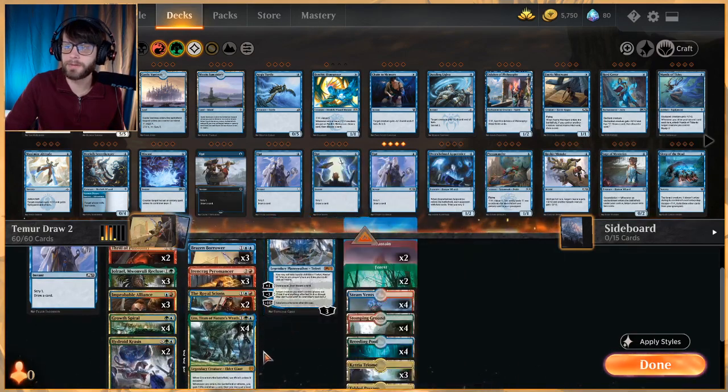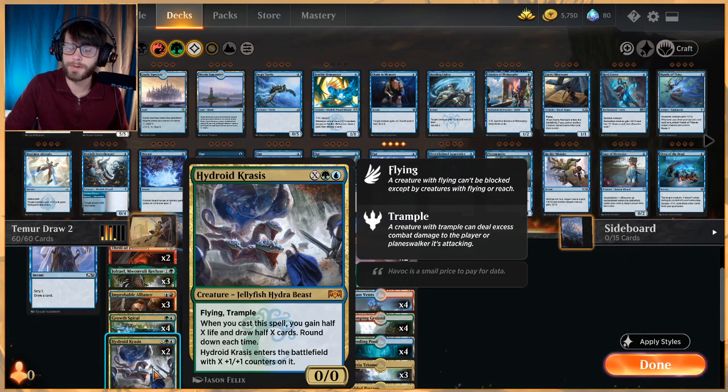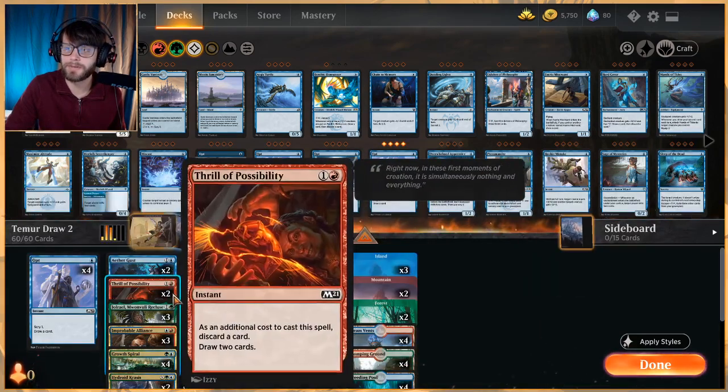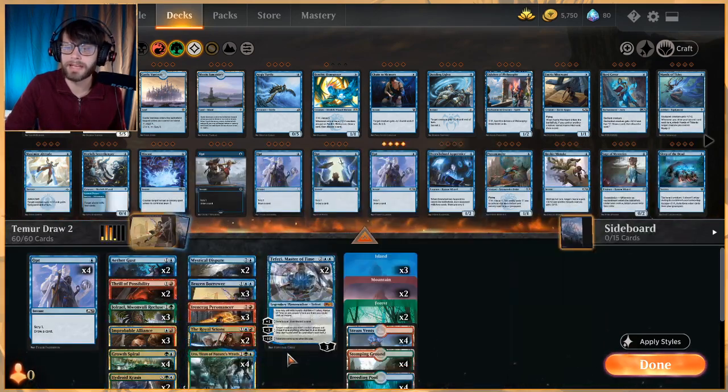The last card I really wanted to talk about is Hydroid Krasis — the big beater of the deck. Not only does it let you draw extra cards and trigger a lot of things, it also gains you life and gives you a nice evasive, powerful beater in the air. We've only got two, but we're drawing cards pretty regularly — having twos and threes of things is not abnormal in a deck like this where it's easy to churn through.